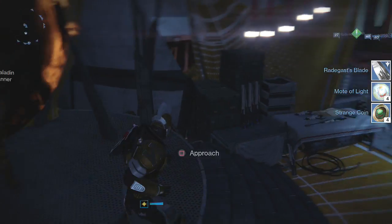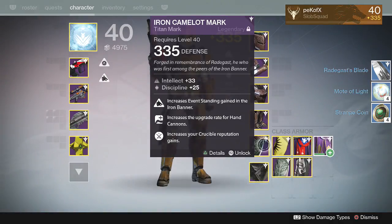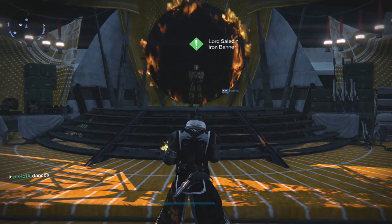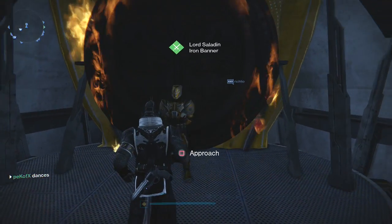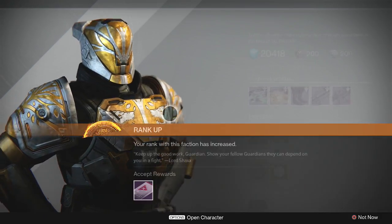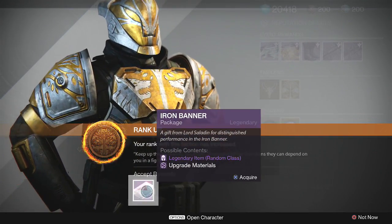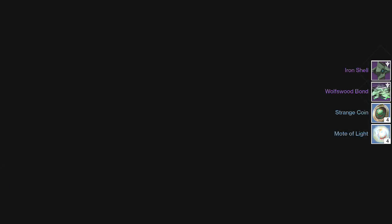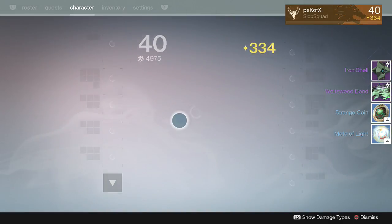The rank 5 package is pretty nice — you're essentially guaranteed an item at or around your light level, and it could be something good. My rank 5 packages were okay; I wasn't too overly excited. The sniper I got was kind of a meh roll. If it had higher impact I probably would have kept it, but honestly my snipers I currently have are just better in terms of impact and rolls already on them.